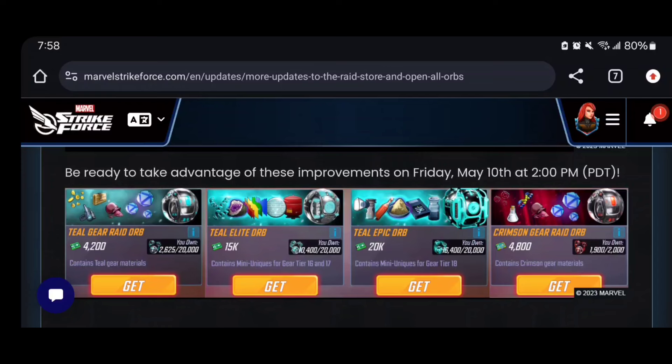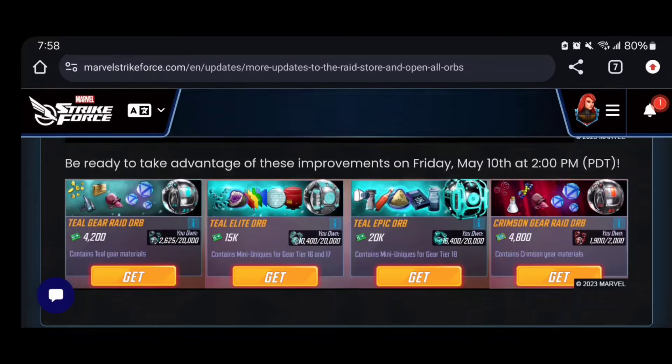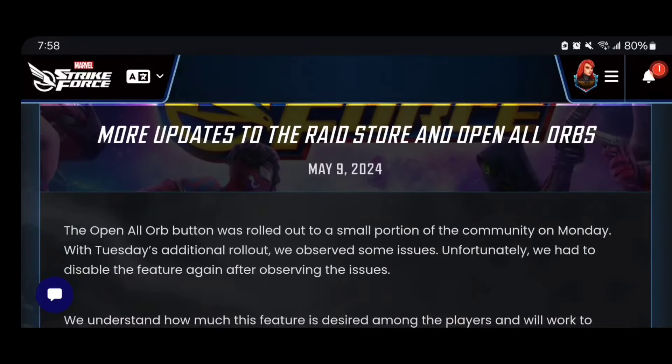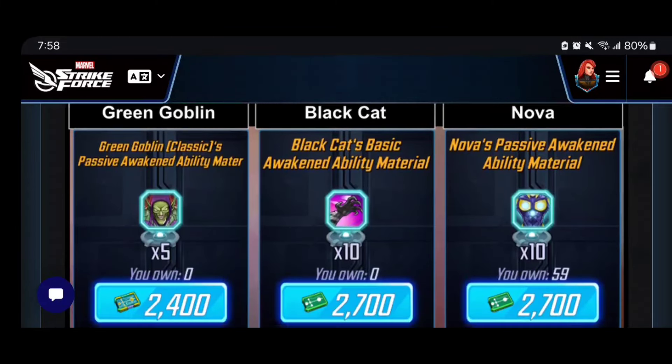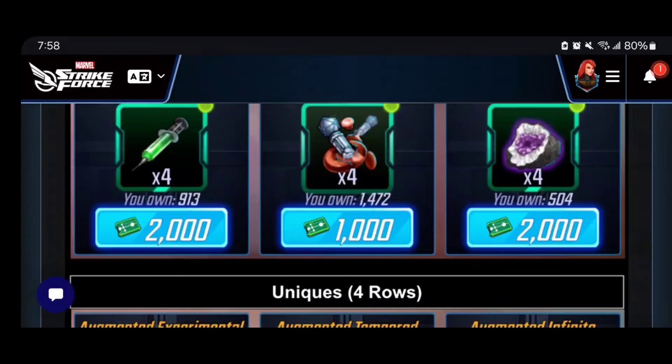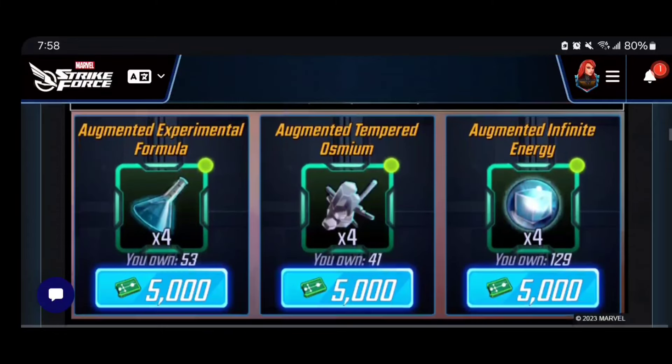They've given us a screenshot of what it's going to look like — the one to the far right is obviously what I'm most interested in, but I love how both elite and epic orbs are now available. This is one of the biggest updates we've seen to a store — even more significant than the characters shifted around in terms of ability, because this is actually useful. Green Goblin Classic materials to farm finally, another avenue for gear tier 19, minis and uniques addressed — this is going to elevate things and speed up my progress toward Dark Dimension. Let me know anything in the comments below, thanks for your time, and I'll catch you guys in the next one.